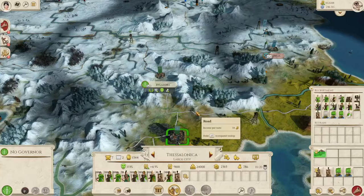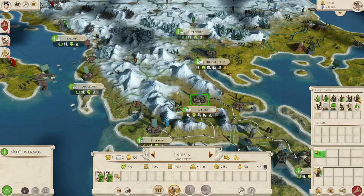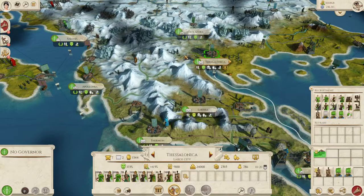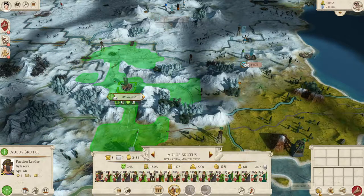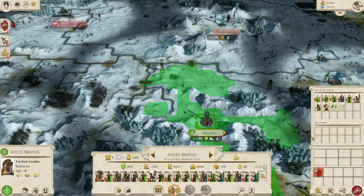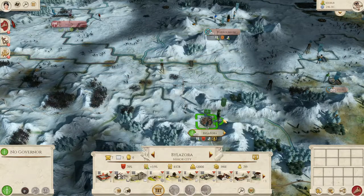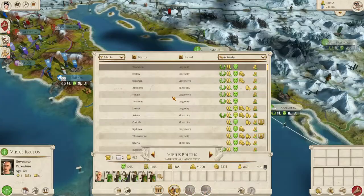Thessalonica needs to grow its armies and march them north. Let's recruit some Principes from Larissa, get some Equites from Apollonia, and swell the Thessalonica garrison so they can push east. Bylazora — you guys probably can't leave. Merge these Triarii — we can retrain them, but they've got no armour. You can't leave the city because they're very unhappy with us. Need a bit of a period of hunkering down and upgrades, I think.